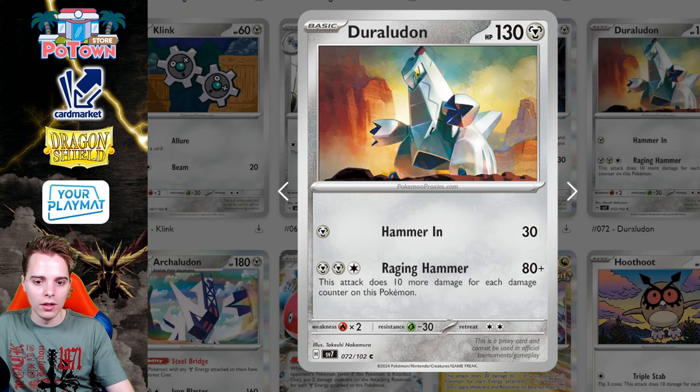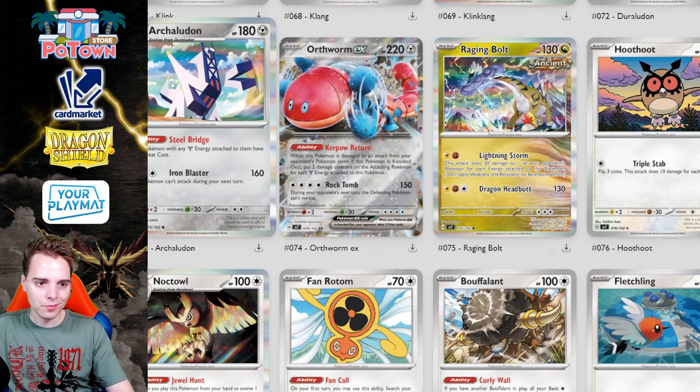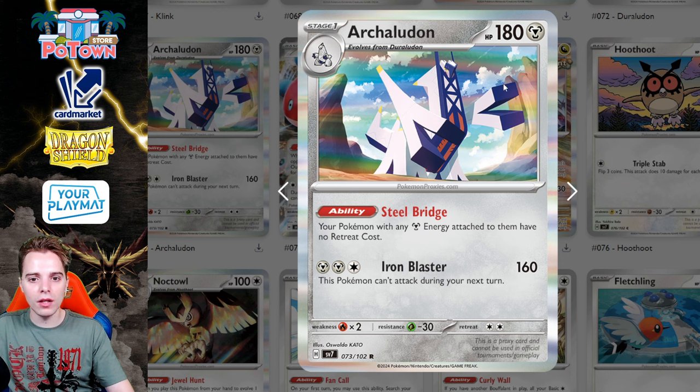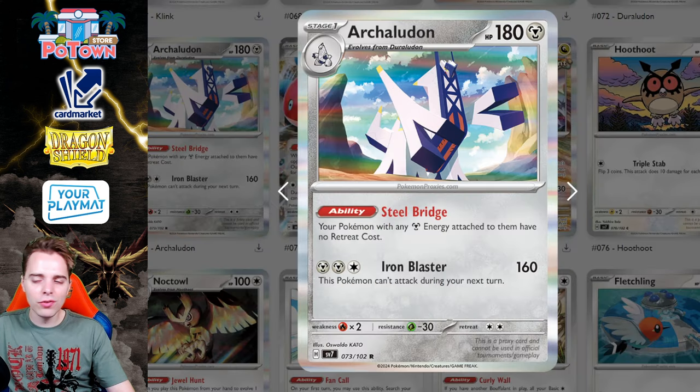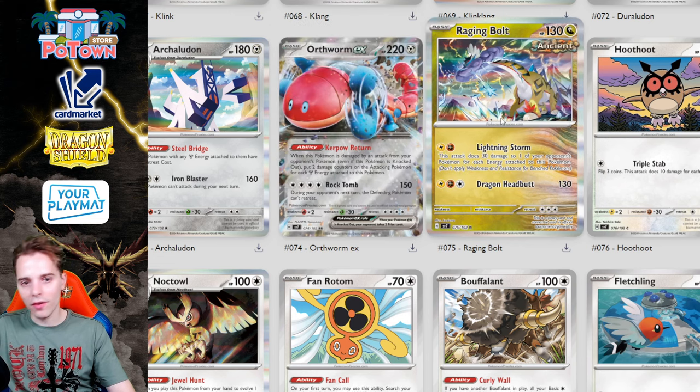There's the Duraludon, which does more damage for every damage counter on it — not that great in my opinion. But its evolution Archaludon is actually interesting. Its Steel Bridge ability gives all your Pokémon with any Metal energy attached to them free retreat — and this counts for Luminous Energy, Legacy Energy, all the multi-type energies. Having free retreat is fantastic, allowing you to pivot Pokémon freely.